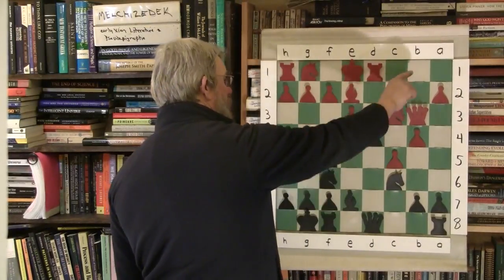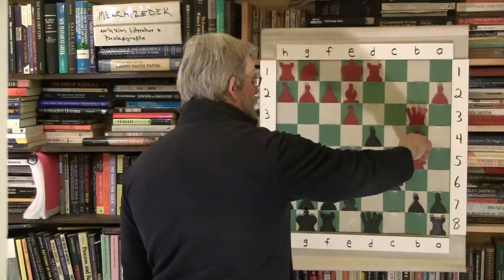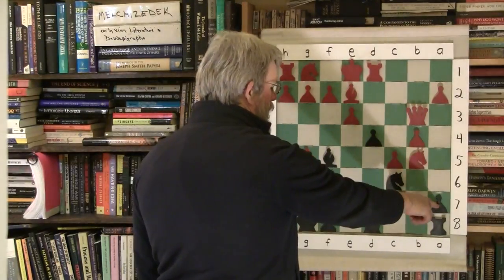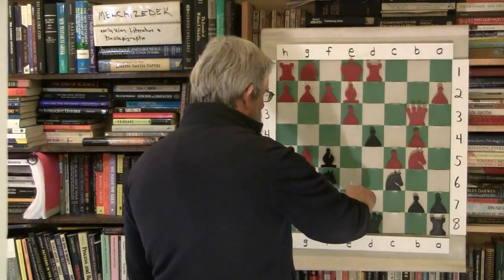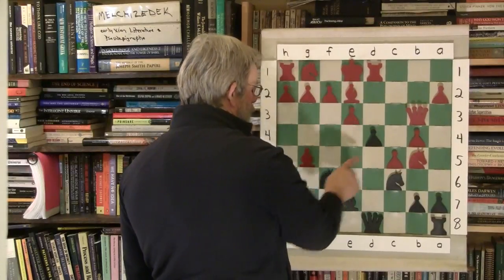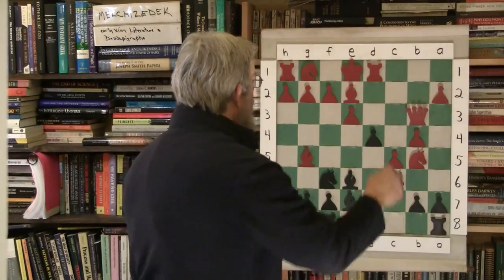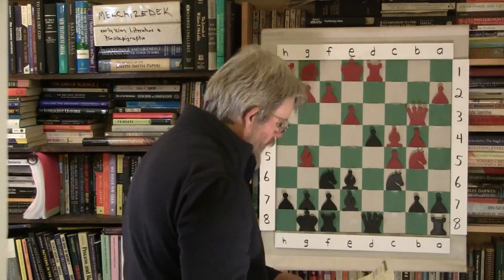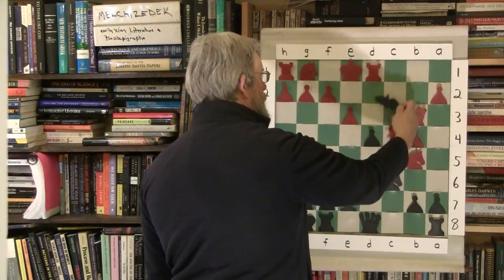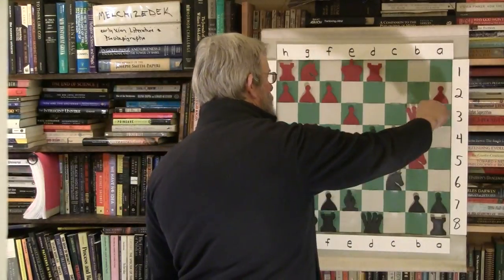Bishop f5 — long, good diagonal. Knight to b5, and he's also being target conscious. Bishop e6 — target consciousness against the queen. Bishop to c4 supporting the queen, bringing his bishop out, hitting the bishop back. The swap of the bishops: bishop takes c4, sure, why not? And queen takes c4. So we've eliminated a couple of pieces.